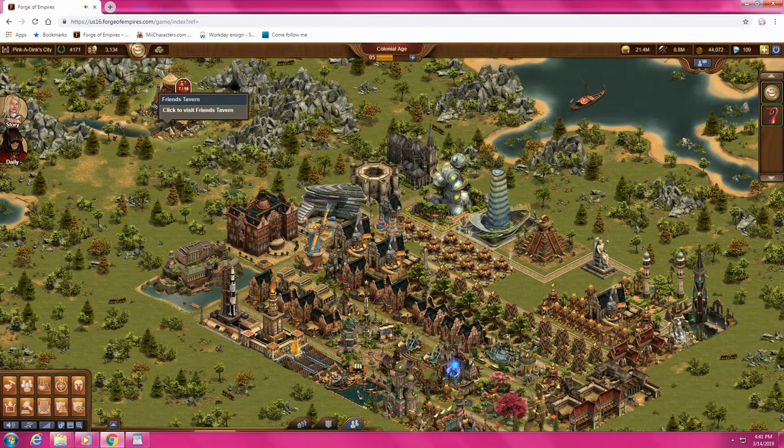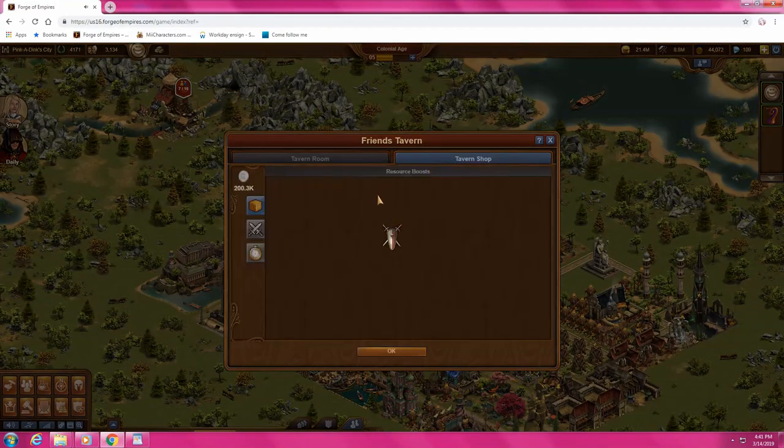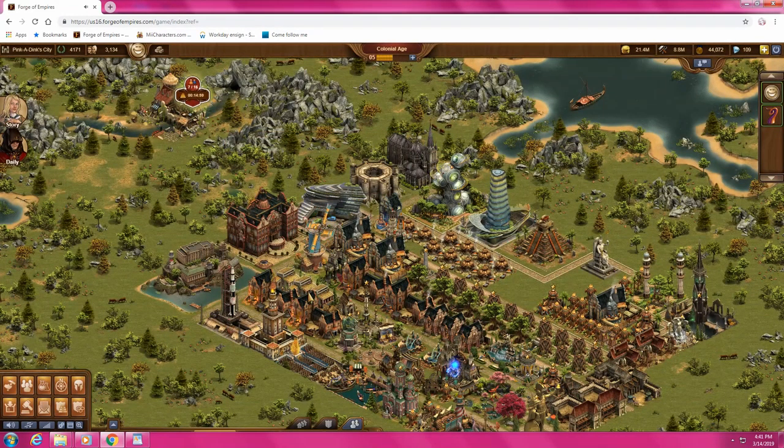Then I come over to the tavern. Go into the tavern shop. I'm going to do an extra turn for 15 minutes. I alternate between fighting and doing negotiation. Whenever I'm doing negotiations, I come in here and click this. It gives you one extra turn, and believe me, that helps out greatly.